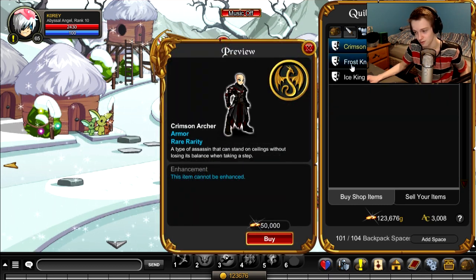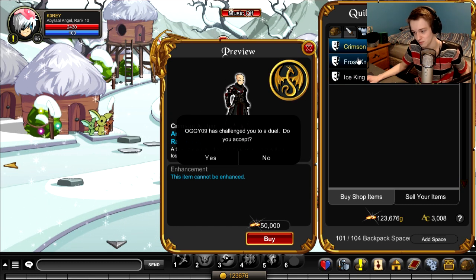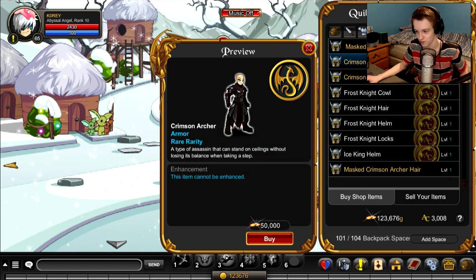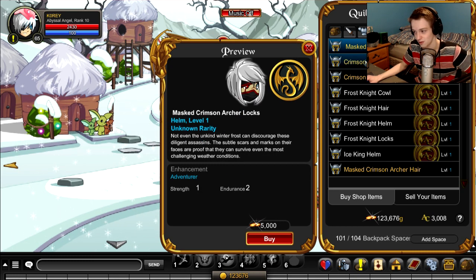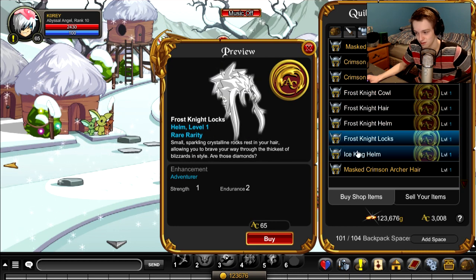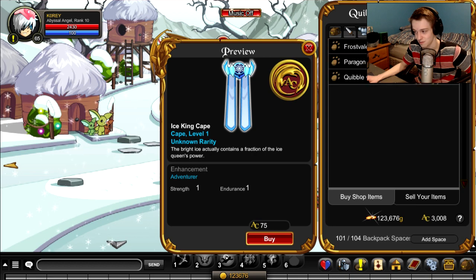Then you've got your armors. I think it'll vary depending on what other items you have to match with these armors. That one kind of looks Assassin's Creed-ish — if you had a helmet for that it might look very cool. But overall, not the greatest Quibble shop we've ever had, and I think that's a lot of people's opinion.